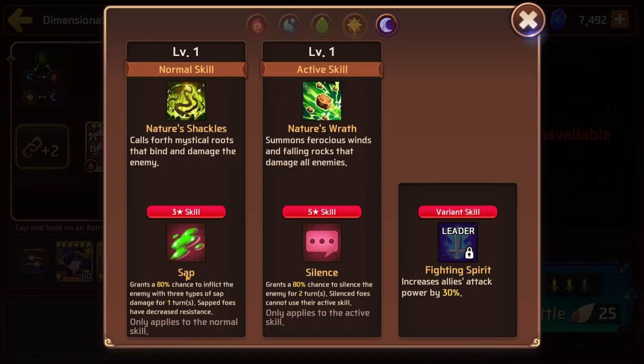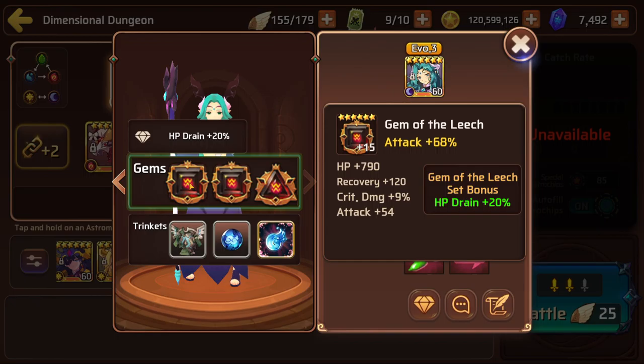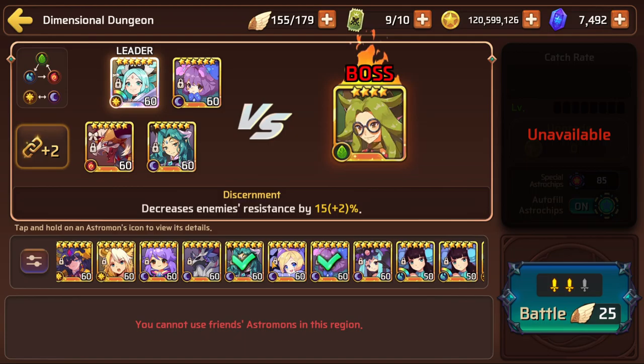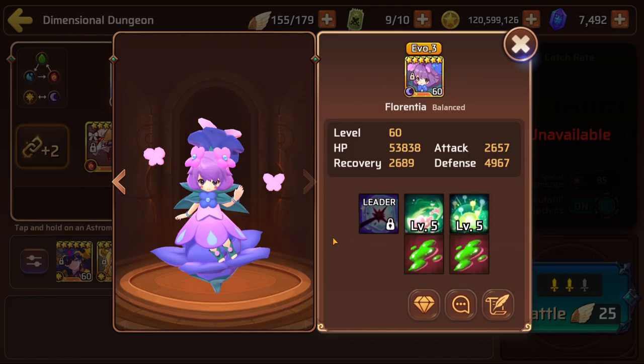Druid S is another four-star Rebirth Festival astromon — this is another substitute for the Sapper that weebfella suggested. She has an 80% chance to inflict three types of sap on her main skill, which plays off the resistance reduction from Hanahime, so sap gets applied pretty much every time. I've put Leech gems on her so she can heal herself passively — HP drained by 20%. I gave her two attack percents and an HP, following the same mindset as Dracar.